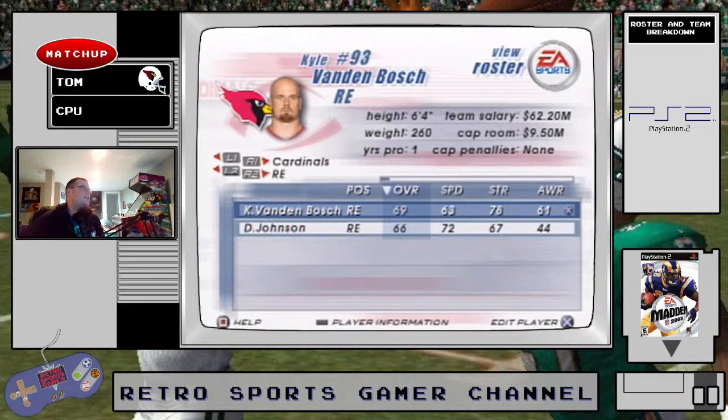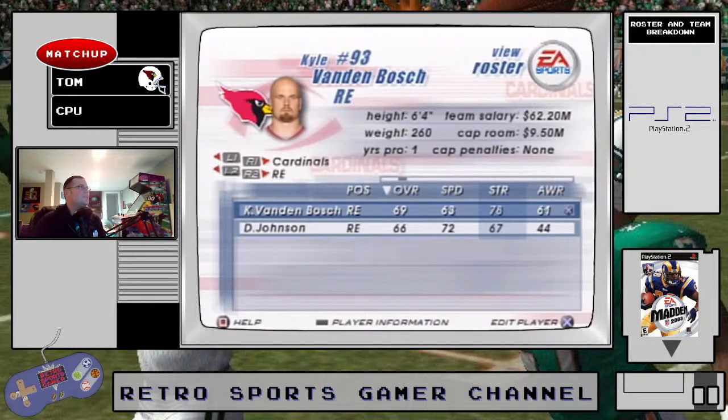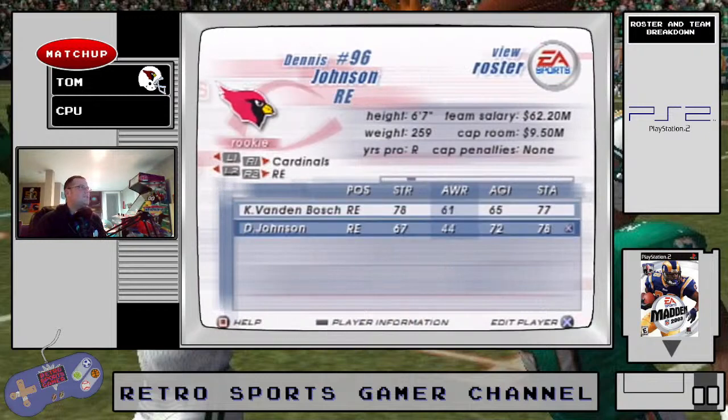At the defensive ends, here you've got a faster option — speed is one of the most important ratings in Madden. Around the corner at 72 is pretty good, so I'd look at putting in VandenBosch. 78 strength, awareness is lower because he's a rookie — that happens a lot when rating players without experience.